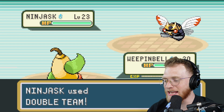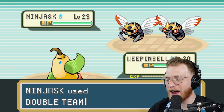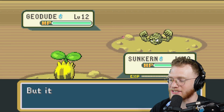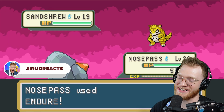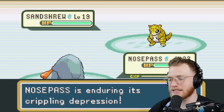Ninjask uses Double Team — that's like Naruto's Shadow Clone Jutsu! Shadow Clone Jutsu, Shadow Clone Jutsu! I don't actually know the hand motions but I watched the show. Sunkern uses Sunny Day but it failed because we're in a cave — okay, that does make sense.